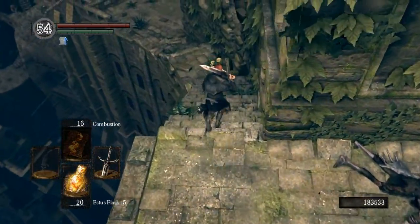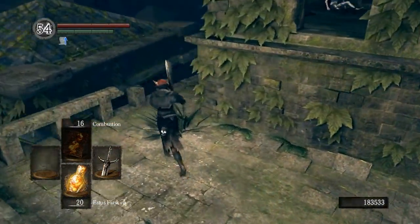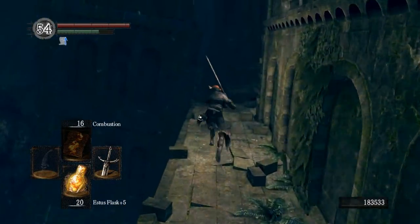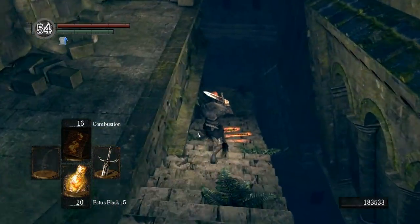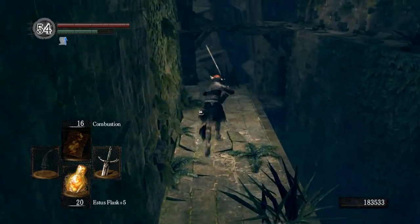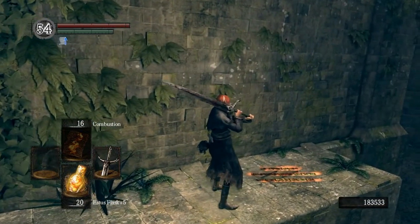We are going to have to use a light source to reveal an illusory wall. This is basically a hidden puzzle, and there is a major clue. You'll run across a message scrolled on the floor that says basically 'let there be light.' At that point you can either hold up the Skull Lantern, cast the spell Light which is a miracle, or you can use the Sunlight Maggot.